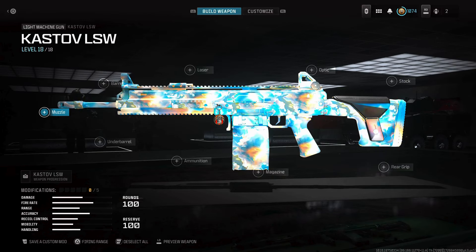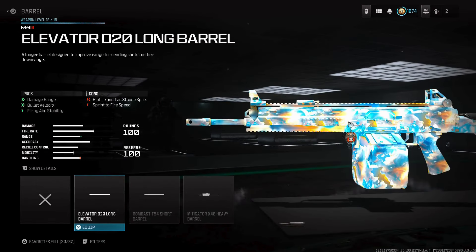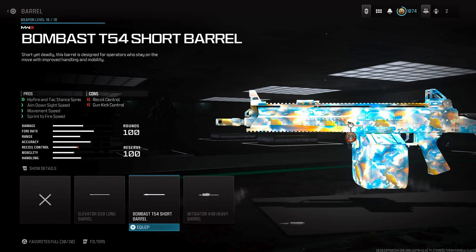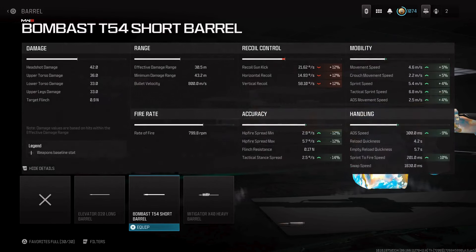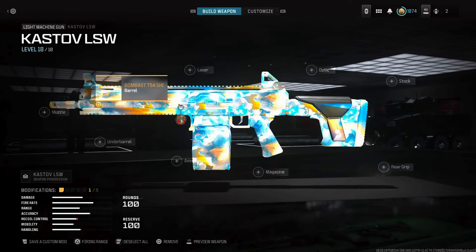For the best Cast Off LSW class setup, start out with the barrel — you're going to want to use the Bombast T54 Short Barrel. This build is going to be focused on mobility and hip fire accuracy, and that tactical stance spread, because you're going to want to put this in tac stance.